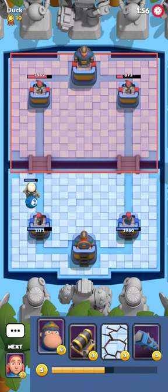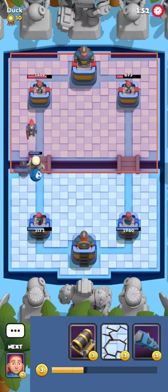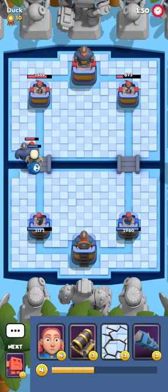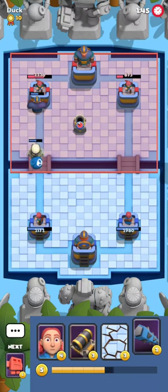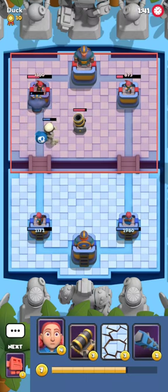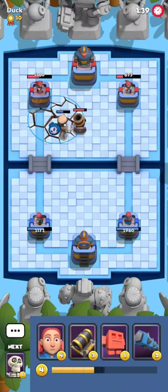If you're threatening with that much mana at the bridge, you have to make sure your push can at least take the tower down. He plays a unit to block my bomb skeleton, which obviously won't be great because he's still gonna receive a lot of damage, but at least he won't be losing a tower — so that's a good thing for him.